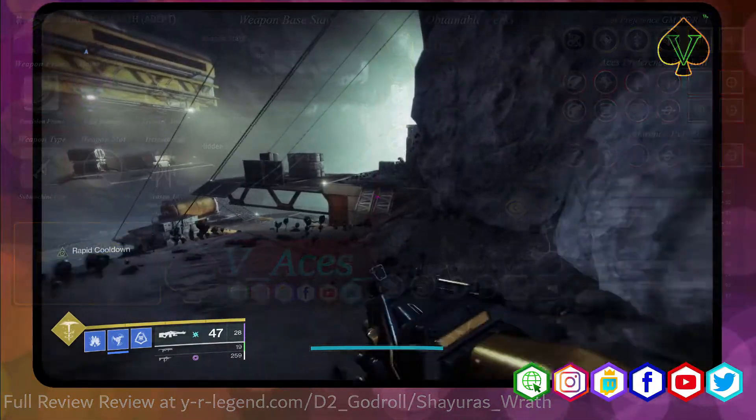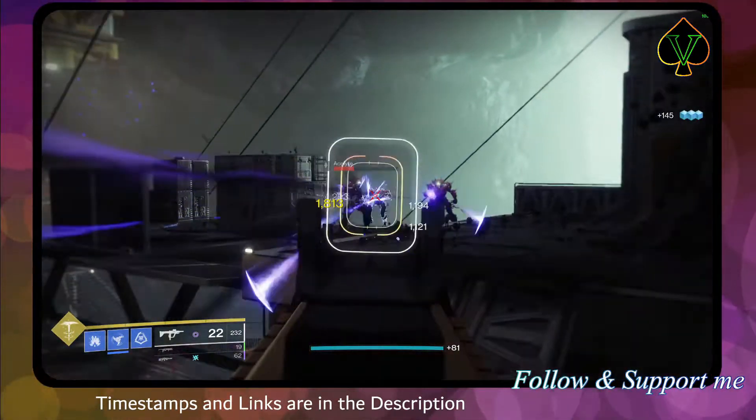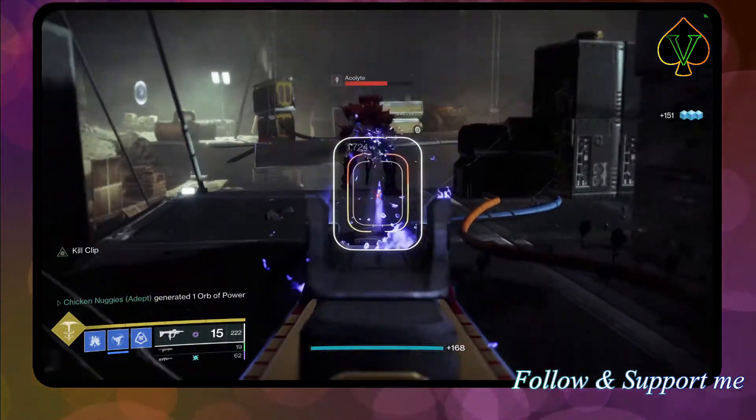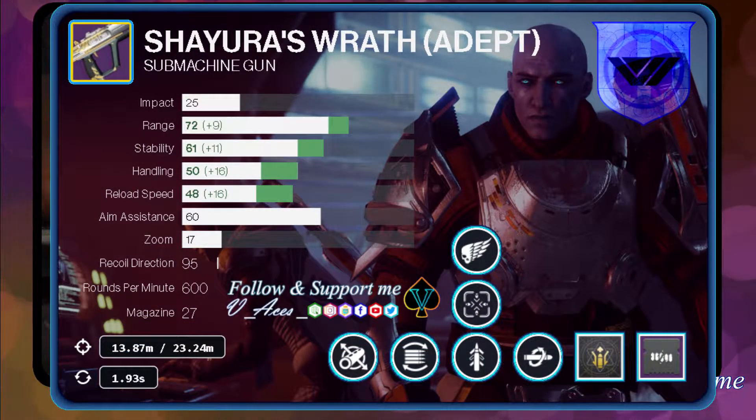The Masterwork is highly dependent on the perk roll and almost every roll of this SMG will feel and play great. I can recommend a range, handling, or reload speed Masterwork, especially in combination with Kill Clip. My recommended overall PvE roll has Looted Barrel, Flat Mag, and Kill Clip with a range Masterwork.